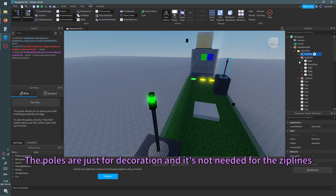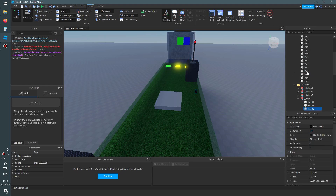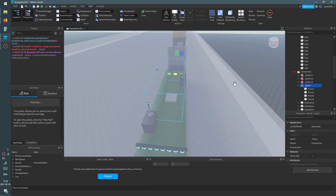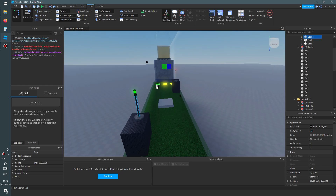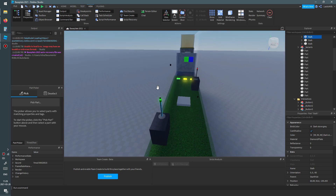Now these — the start and end pole — they're not really important. What's important are these: these are points for a rope, and these ropes are the ziplines themselves. You can have a zipline without these poles at all and it'll just work. So I'm going to show you how to use these ziplines. Let's get started.